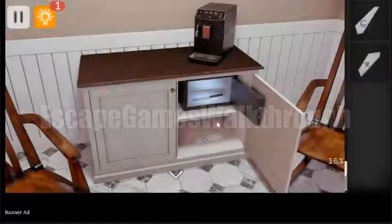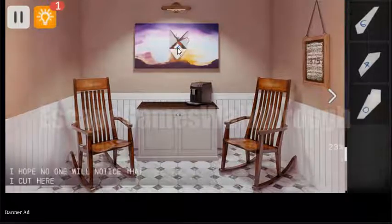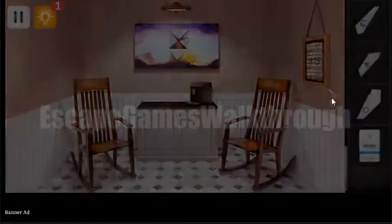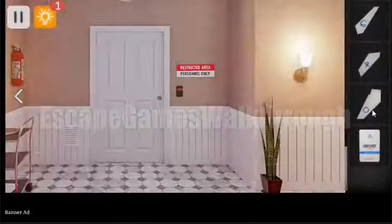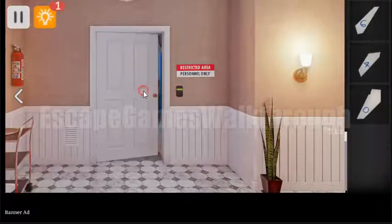So we have opened this box. Now let's take the knife from it and hit the third paper hint. Now let's cut this painting with the knife and get an access card. Then turn to the right and use this access card to open this room, and let's go inside.